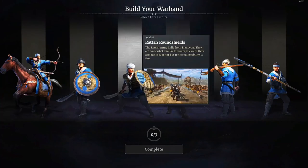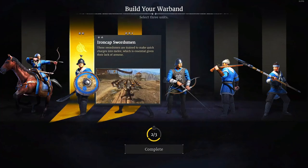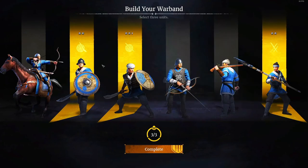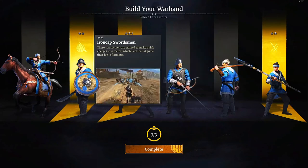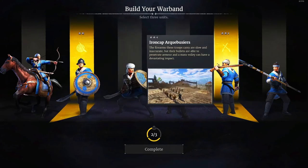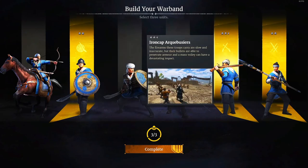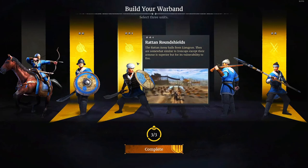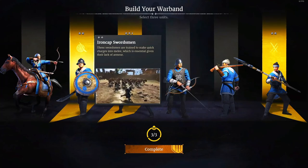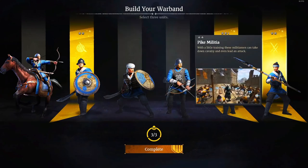For the three units I would recommend: get the Swordsmen — they do a really strong charge — the Rattan Round Shields, and the Pike Militia if you want all three infantry. If you want a ranged unit, I would say get the Ironcap Archibusters instead. And in terms of the Rattan Round Shields vs. Ironcap, even though it might look like one is stronger, Ironcap is just the better unit — trust me on that.